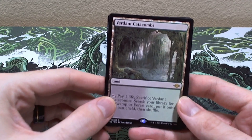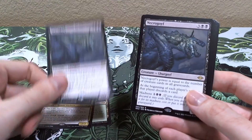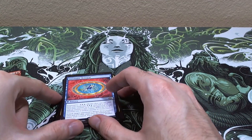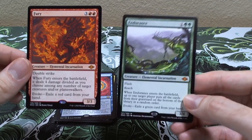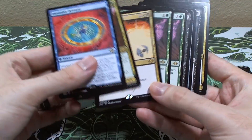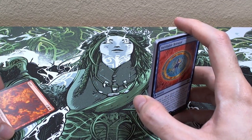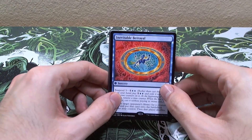All in all I'd say we did pretty good. Verdant Catacombs is obviously the best pull. We pulled eleven rares out of ten boosters and got two mythics. I don't think we hit any huge bombs besides the fetch land - Vindicate's good. We got doubles on Sanctum Weaver and Necrogoyf, which is surprising out of ten packs in a 303-card main set - kind of crazy.